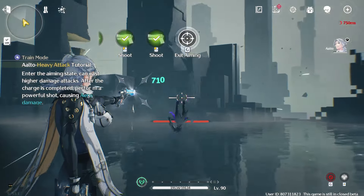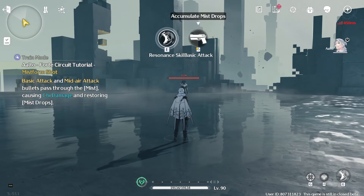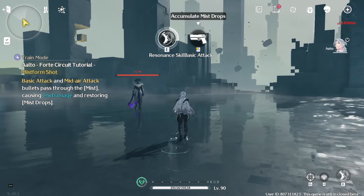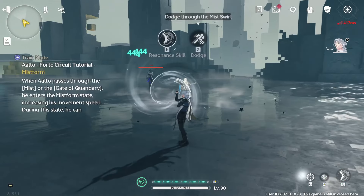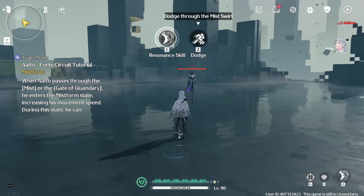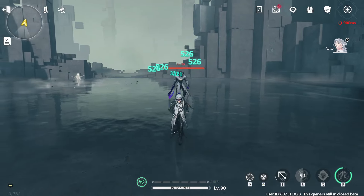One, two... Resonance skill. Accumulate mist drops. The shooting bullets through the mist. Resonance skill — dodge through the mist. Oh, that's interesting.